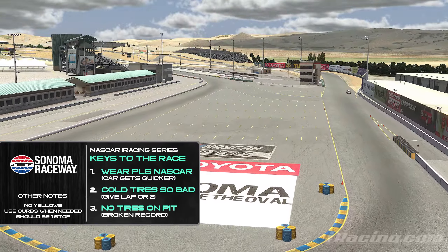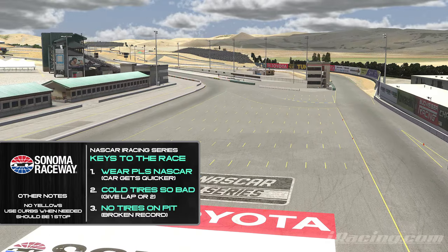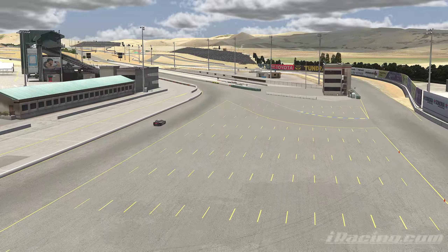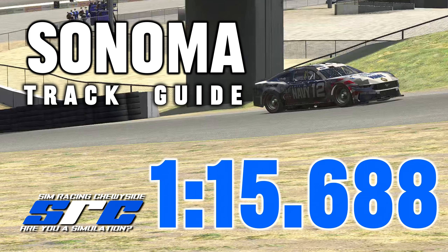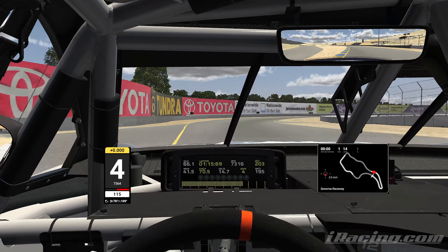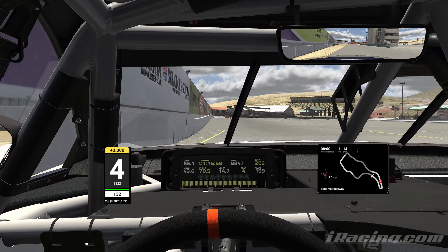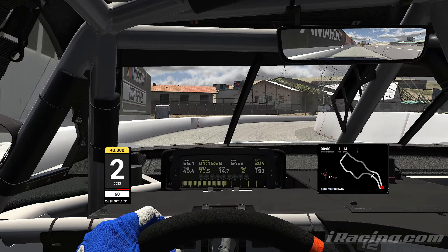Cold tires, on the other hand, are absolutely miserable and feel so slow and slidey. So give it a lap or two, it'll come around. Still talking about tires — on your pit stop you've got to make at least one stop, you can see it there. No yellows obviously. You can use some curbs if you want, no big deal, but that was the thing that'll eat up tires. Anyways, let's get to pit road.